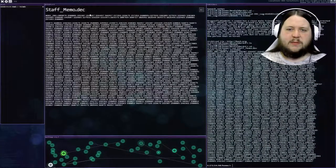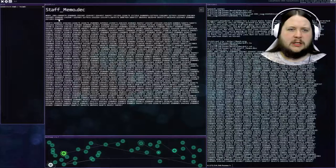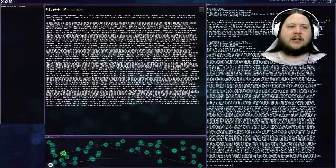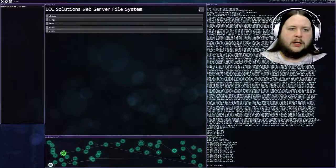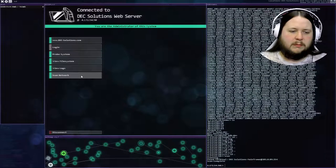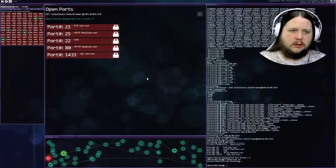Looking at the staff memo that's encrypted with this DEC encryption - it's just numbers for now. But there's definitely something here - this is some sort of header, which probably tells you something about the information inside. So deciphering the numbers in the header would help you decipher the rest. I don't see anything on this page, but let's scan. There is a network attached - DEC Solutions mainframe. I'm gonna guess this one is way harder to crack. They don't have any tracker.